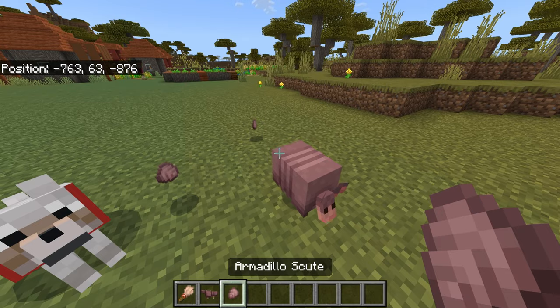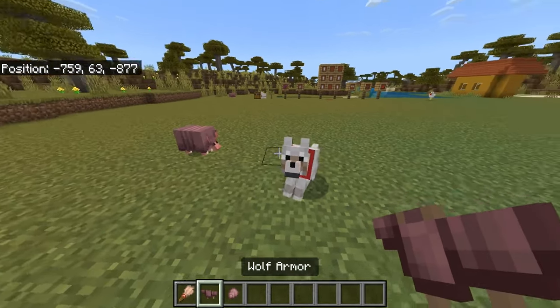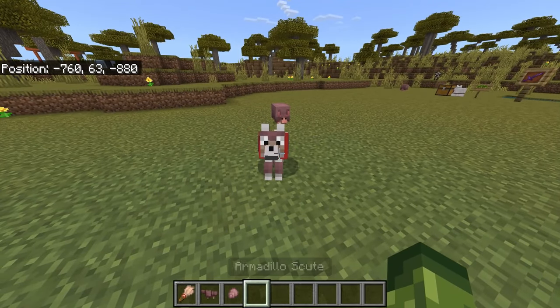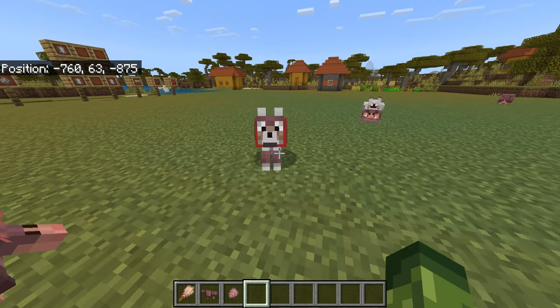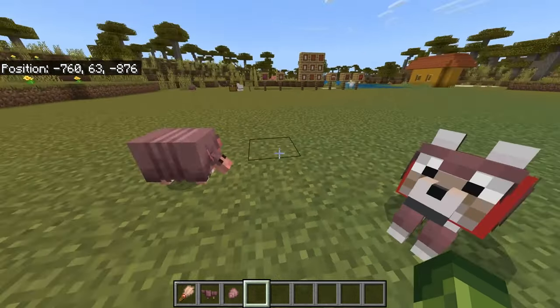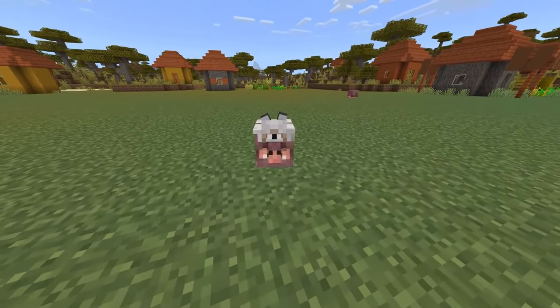Over time, after brushing an armadillo you end up with the armadillo scute, which can be crafted into wolf armor — meant to protect your wolf. As of right now in Minecraft Bedrock Edition, it does not even protect from creeper explosions, so a lot of people have written it off and considered it useless. That is, until we have an alternative option.